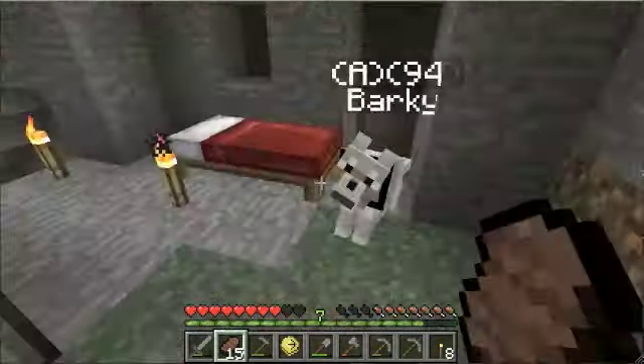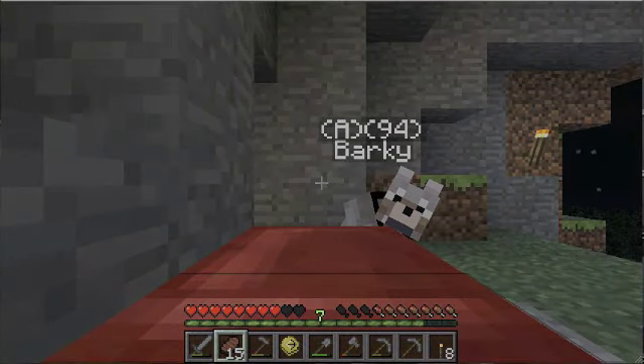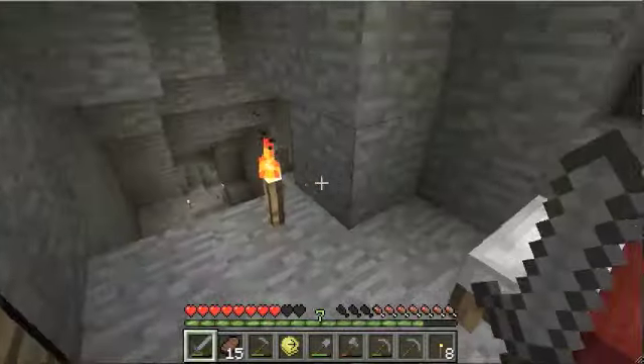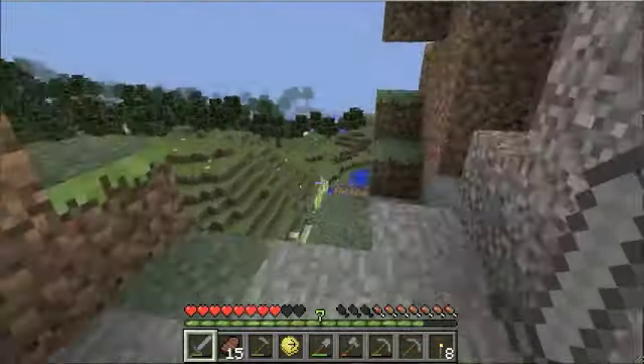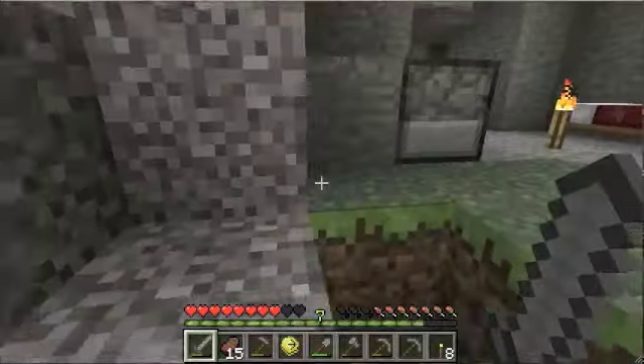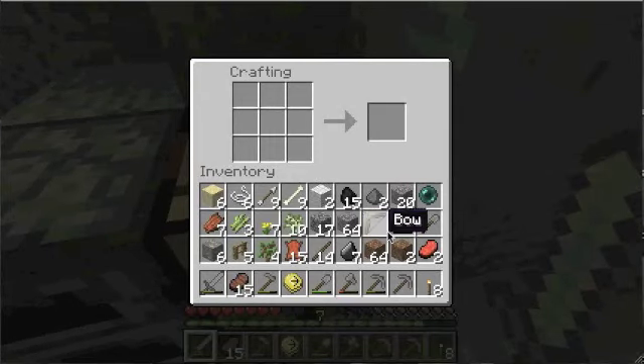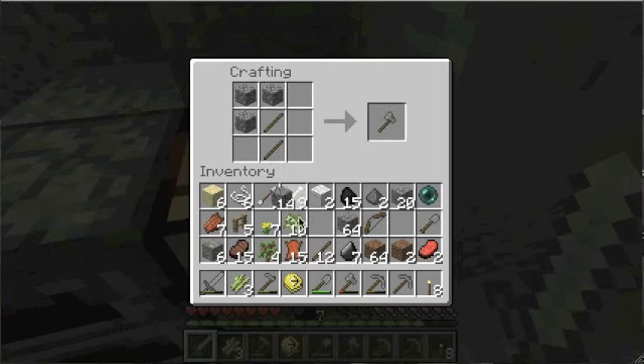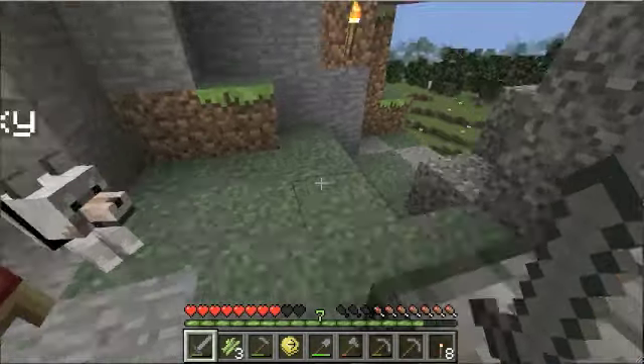I hear a zombie — it is not close enough to keep me from sleeping. I need a chest, I'm gonna go chop down some trees. I'll consolidate this and make one more axe — that's really all I have room for until I make a chest.